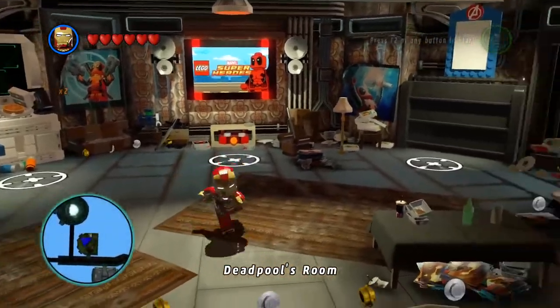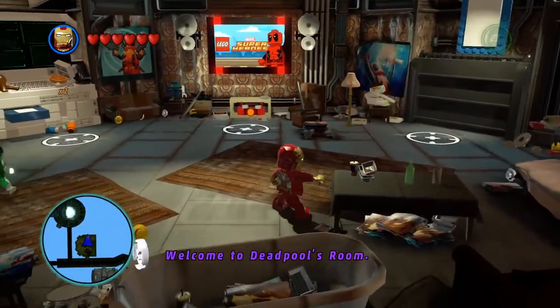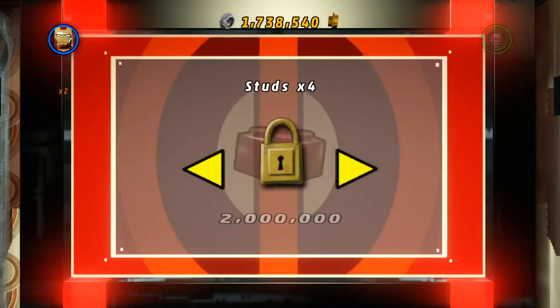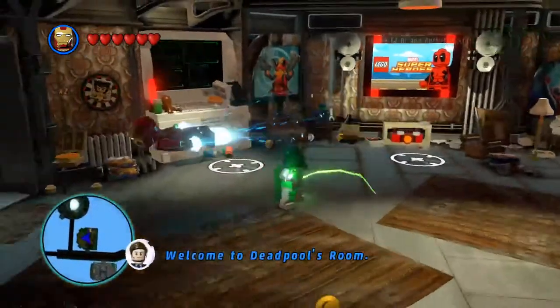Here we are in Deadpool's room. I remember there was a Stanley right here — that was fun. What do we got here? Studs times six? Okay, three million — we're more than halfway there. So I'm gonna quickly cut when I have three million for you guys.